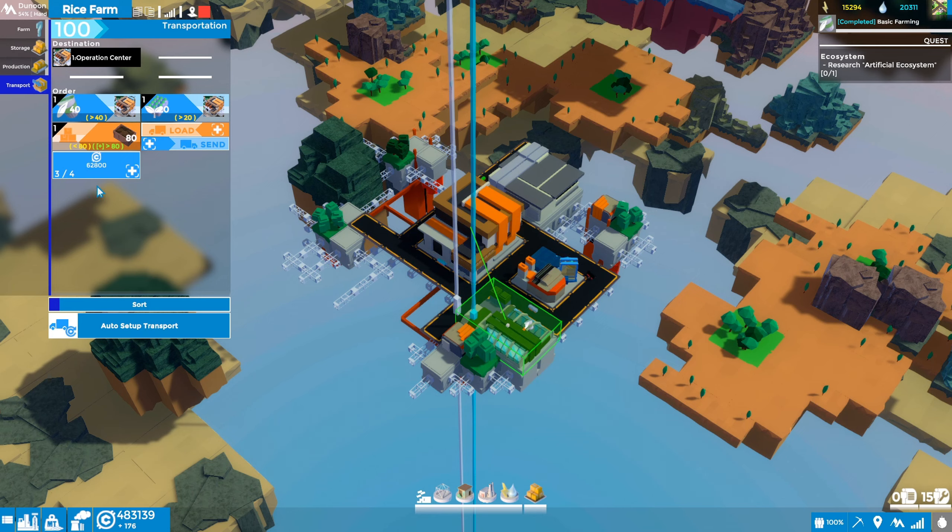Transport routes do cost credits — each one we add to a building costs credits to set up. Here you can see a fourth route would cost us 62,800 credits. Right now we're doing great on credits, we've got almost half a million, and we're bringing in about 181 credits every minute. That's not a ton, but at least we're in positive territory.